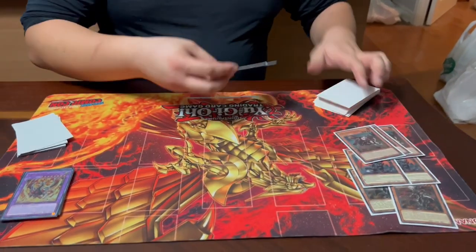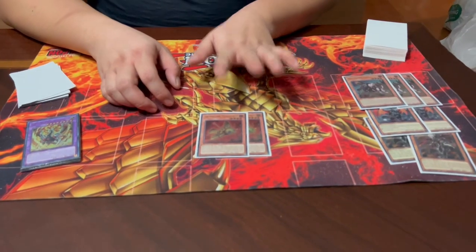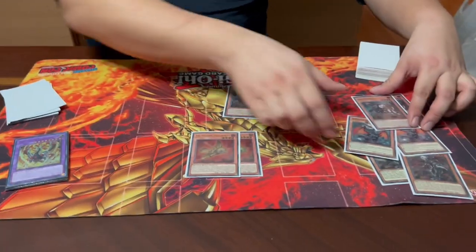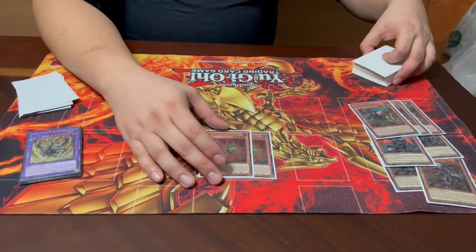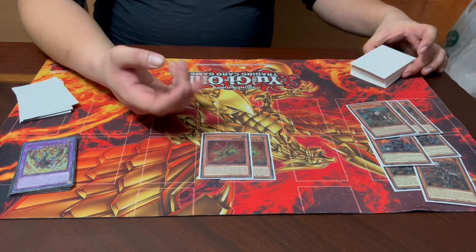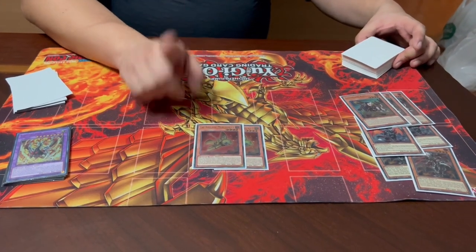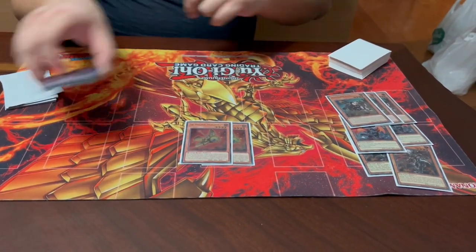Then we have two Tri-Brigade Mercourier. While in the hand or face-up on the field, if you control a Fallen of Albaz fusion and your opponent activates a monster effect, this card can send itself to the graveyard to negate that effect — essentially a hand trap. Also, if it would be banished by anything, it searches for a monster that lists Fallen of Albaz in its text. Combined with a card like Albion, which banishes from the grave, you create additional advantage. Since he's a Tri-Brigade, he can be searched by Brigrand, which is interesting because Brigrand is a Beast.